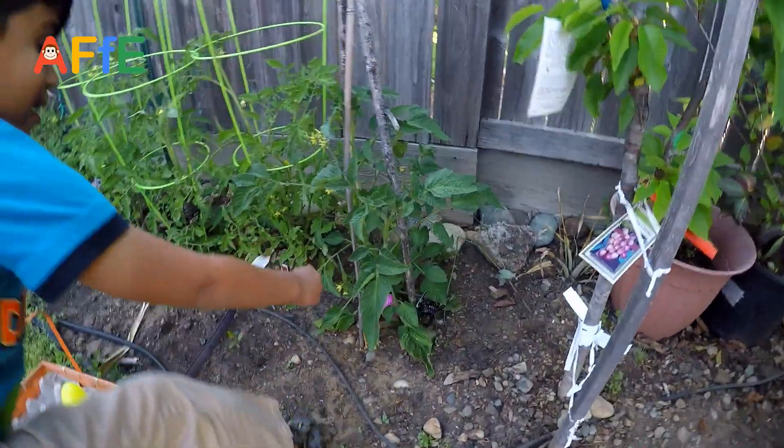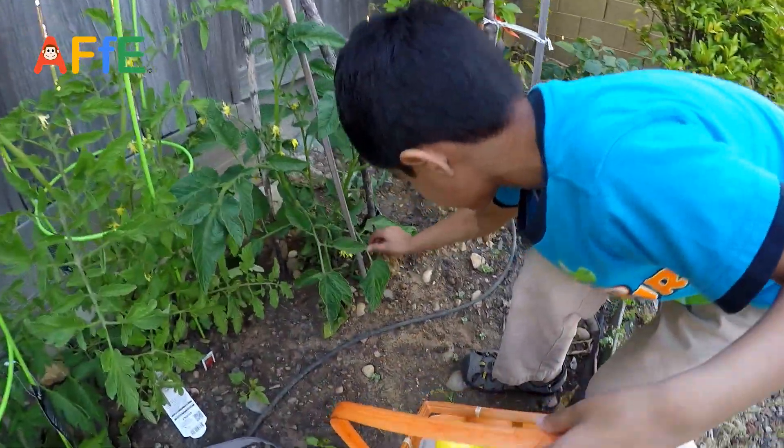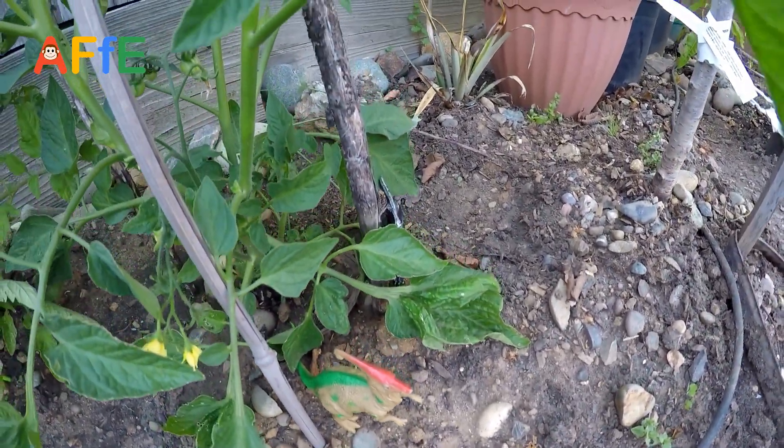There we are. Let's go. What color is this egg? Pink! And what dinosaur is this one? Parasaurolophus! Parasaurolophus.